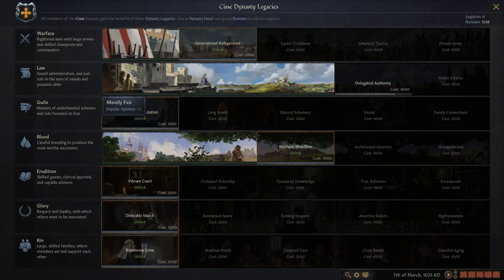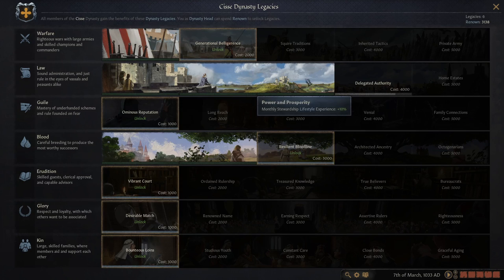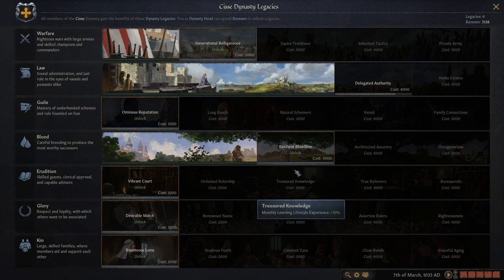You want a stable realm so you can fight people without dealing with internal problems. The control growth legacy perk, stacked with the overseer tree under the martial lifestyle, can get you about 0.5 control growth a month — you should have no revolt risk at all. One legacy perk that applies in almost all trees is a +10 lifestyle experience bonus, so if you know you'll spend lots of time in a specific tree, it accelerates your progress.